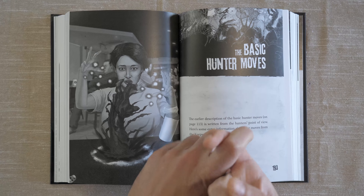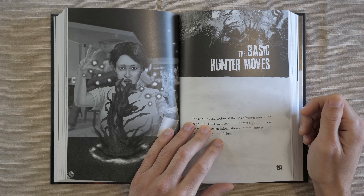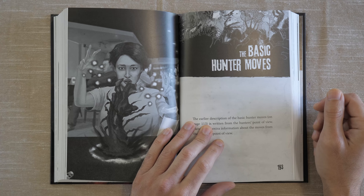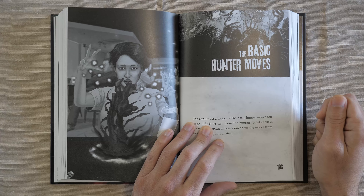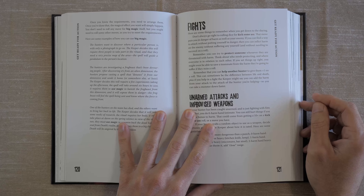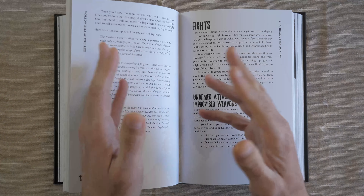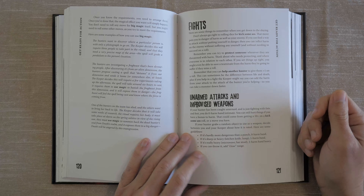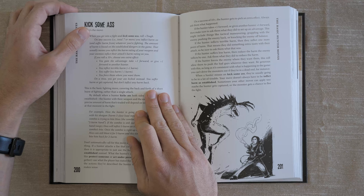Regardless of what move you perform, you roll 2d6 and add the relevant stat, which can range from minus one to plus three. Anything six or below is considered a miss — something bad happens, but that doesn't mean it's a failure; the story still progresses and the keeper will tell you what happens. On a seven through nine, you get a partial success — you do the thing, but there's some sort of complication. On a ten plus, you really do the thing with some sort of benefit. That's really all there is for the player's side of things — you do something, make a move, fiction first more so than mechanics.